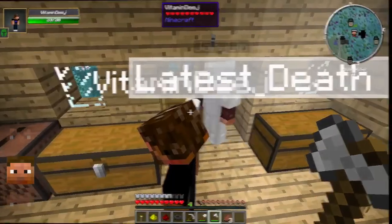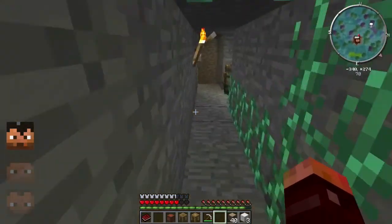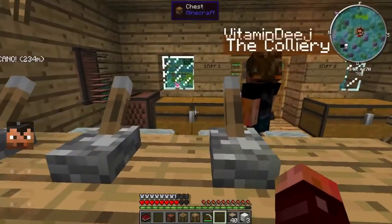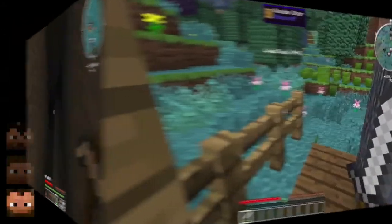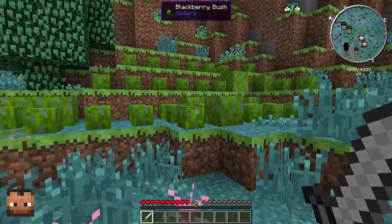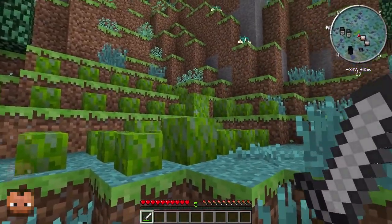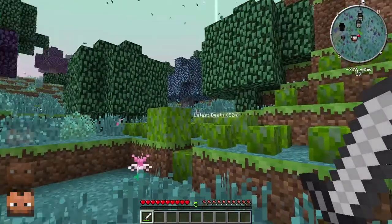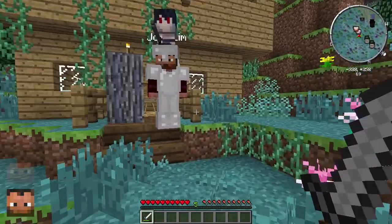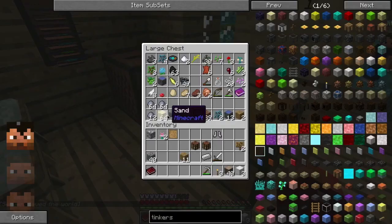I'm gonna go dig out a little room to build all this stuff. What did you just lob over there? I threw the sword over the bar. Whoa, we've got loads of blackberry bushes outside our base! I put them there — do you like it? It's free food!